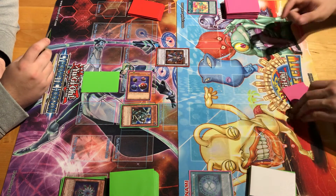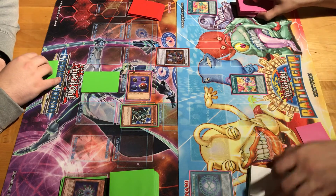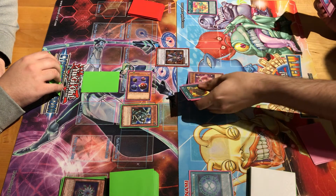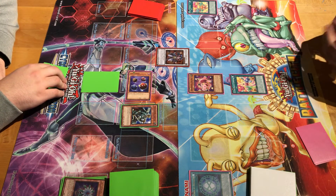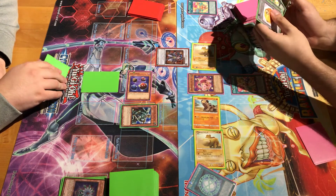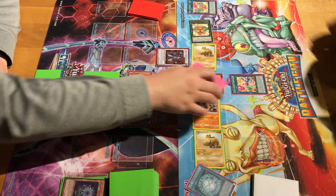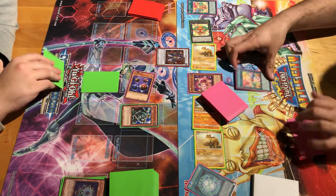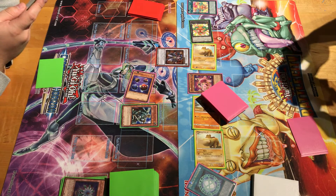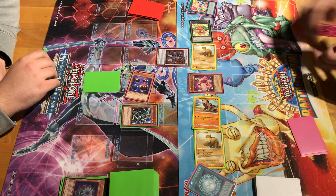My extra deck is back. And then I'm going to activate Super Hippo Carnival — special summon one Hip Hippo, and then four tokens: one, two, three, and one normal Hip Hippo token. They cannot be tributed, except it cuts down on my extra deck over here. But Hippos like to party.